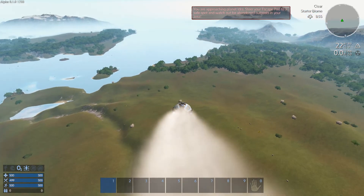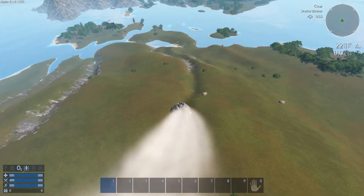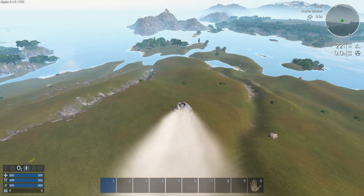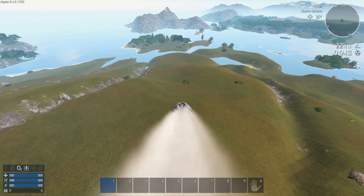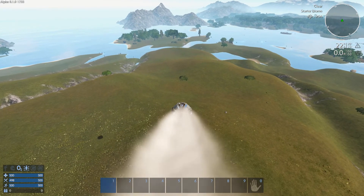Here we are - the usual starting scenario. We're in the drop pod coming down onto the planet. I'm going to head this way for a very specific reason because I actually know that the wreckage is over there. I know it's a bit of a cheat, but I want to get through this fairly quickly, so I'm just going to come down and crash.